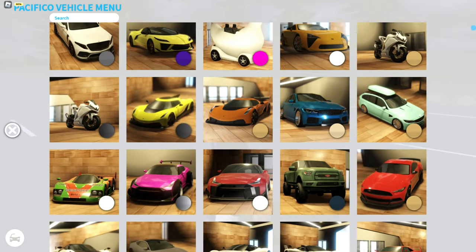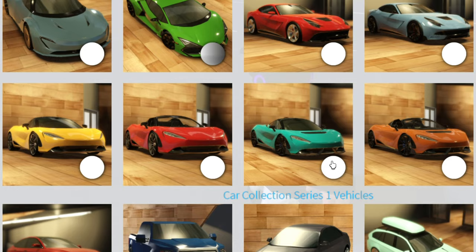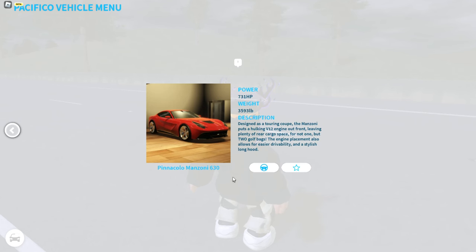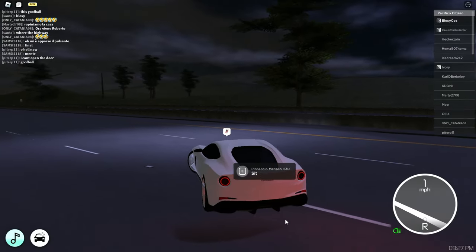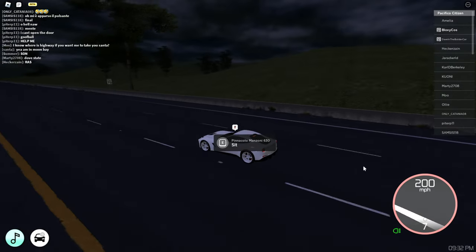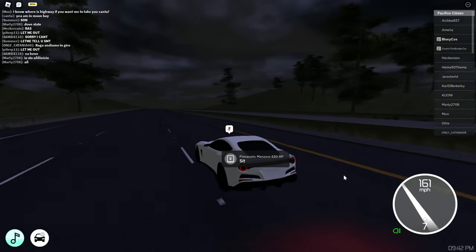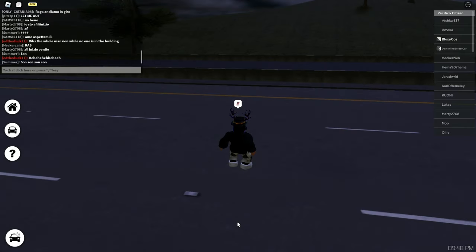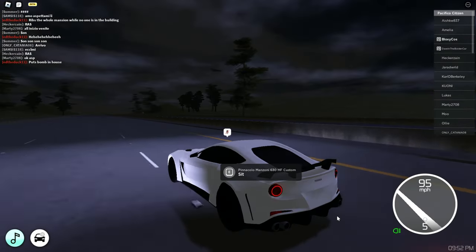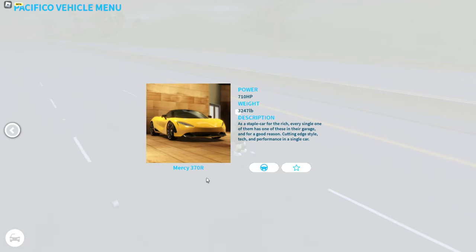That was Super Series 1. Let's see what Super Series 2 has — more Ferraris and McLarens. Pinacolo Manzoni 630 — I think it's the A12 super fast. That sounds nice — 230 miles per hour for the stock version. The HF version is also 230 miles per hour. Then we have the HF Custom, which looks amazing with flames — 227 miles per hour.